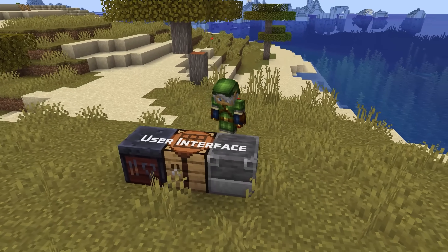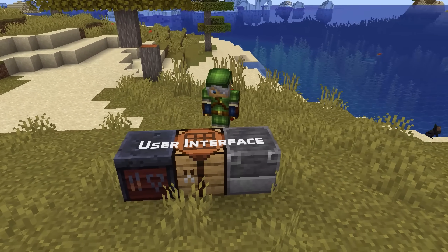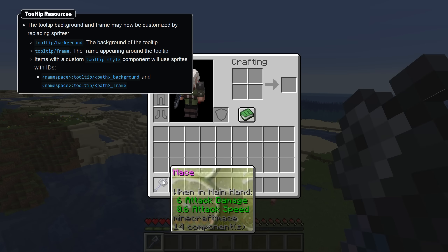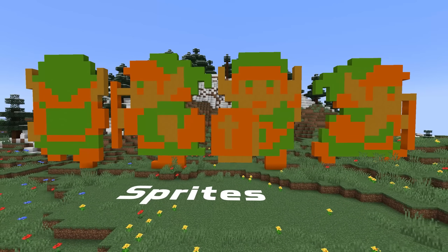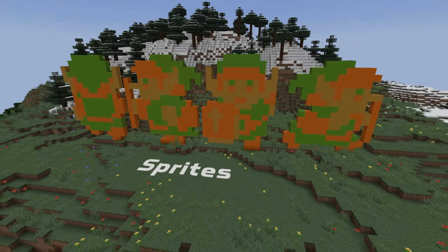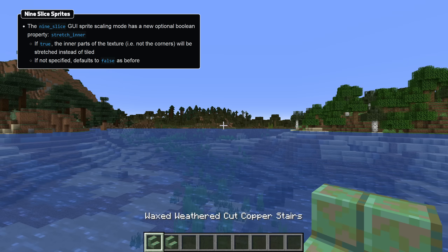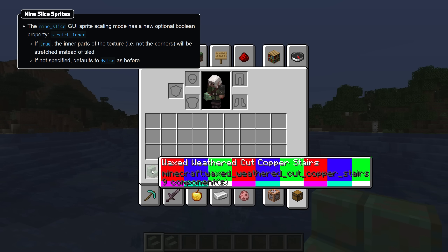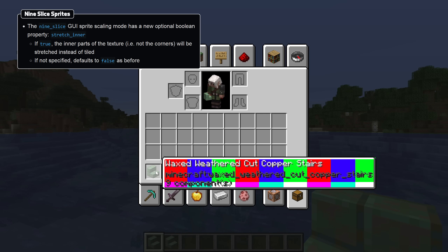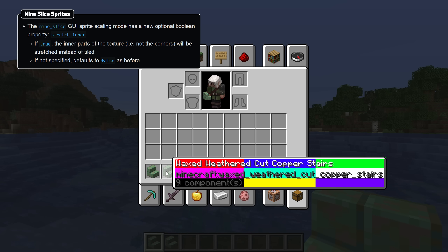Let's wrap up with some user interface changes. Custom tooltips can now be made by replacing sprite files in a resource pack, or specific custom tooltips can be made to reference in the new tooltip style item component. A new property is now available in definition files for 9-slice sprites called stretch inner. This is a new optional boolean which defaults to false. When set to true, the center slice is stretched rather than tiled when this sprite is rendered.